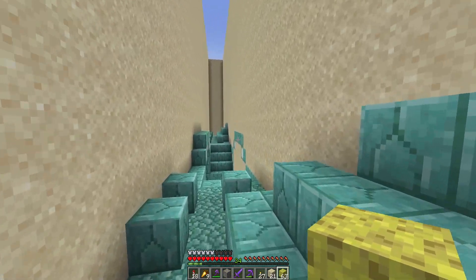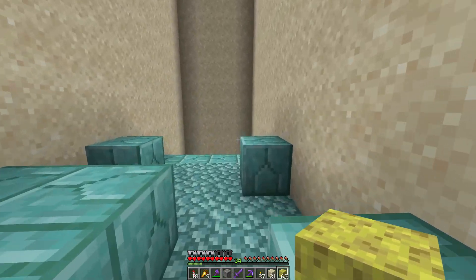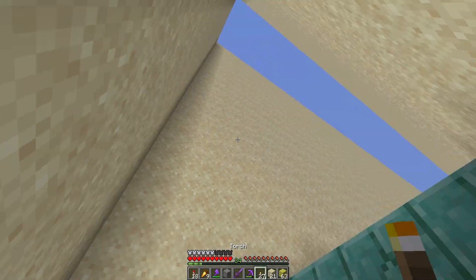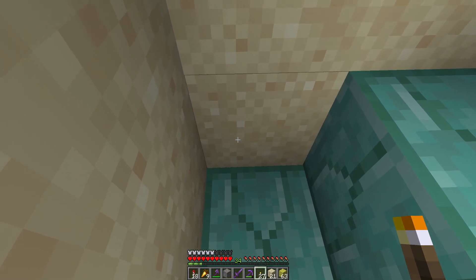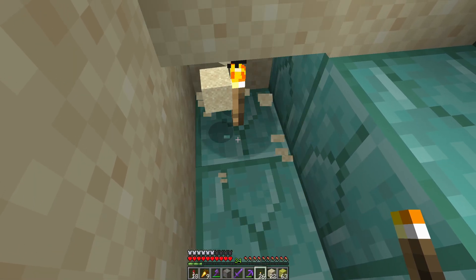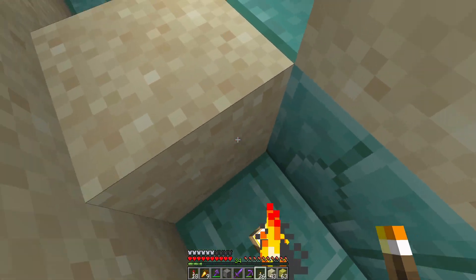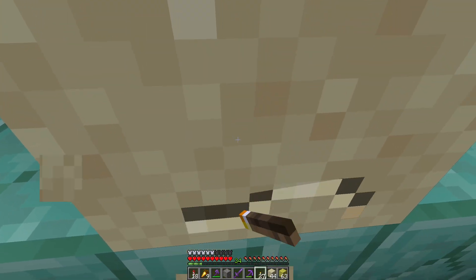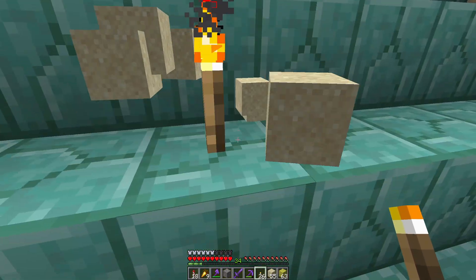We've now reached the bottom of the second section. What we can do now is take away this wall. And if you haven't seen it, I'm sure you have, but the quickest way to probably get rid of these - and it's quite good fun - is break that and put a torch under it. Happy days. I'll just keep doing this all the way along. Winner.